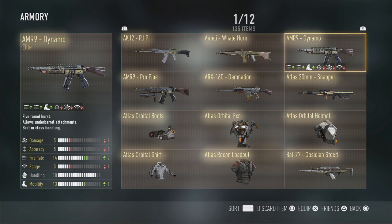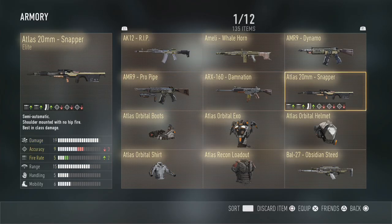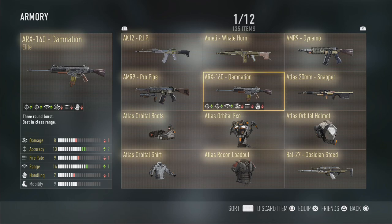The AMR Dynamo and the AMR Pro Pipe - the Pro Pipe version comes with a noob tube attached, though it doesn't seem to have much more damage in terms of firing shots, probably just explosives. The AMR 9 has a better fire rate at the cost of a bit of damage and range. I've probably had about 20 elite AMR and AMR 9 drops, and I normally delete them, but I thought I'd start keeping a few to have an elite version of every weapon.